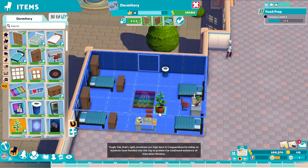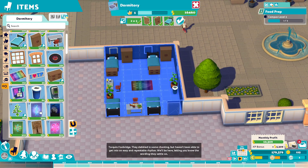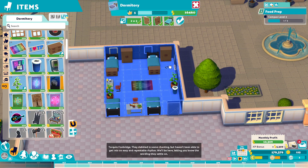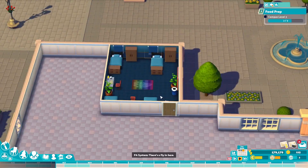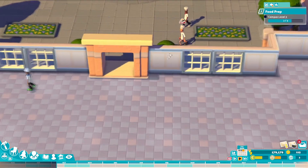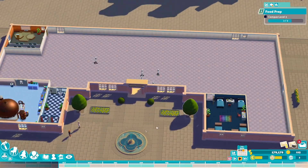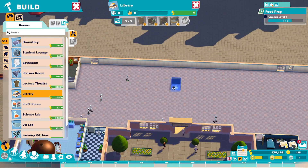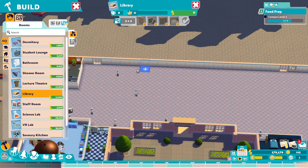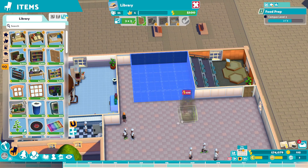The game radio announces: emotions are high in Croquembouche as students have flooded into the city to protest the continued existence of education minister Tarquin Foxbridge. They dabbled in some chanting but couldn't quite get an easy repeat. Spooky season's coming up — someone's got a family tree. Do we have money? 180 — I think we're doing fine. There's a library request. Okay we can do that too, so far so good. We'll put the library against the wall and tuck it back here, yeah that'll be good.